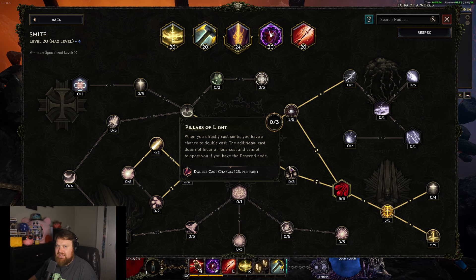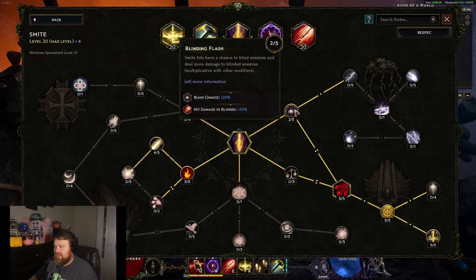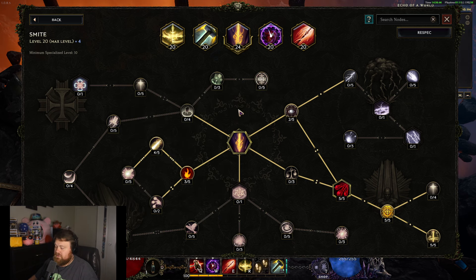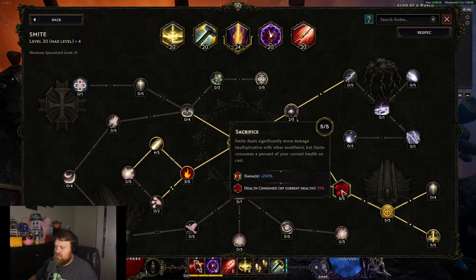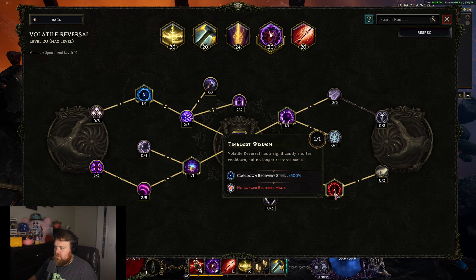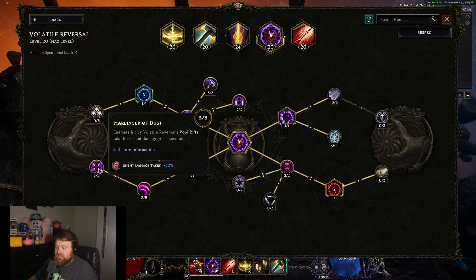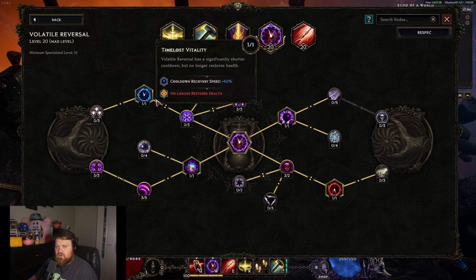For smite, if you're going for crit I max this out to get base crit as high as possible, then five points in Sacrifice and five points in Atonement. Do not take Pillars of Light — that only works when you directly cast smite; when your hammers are casting it, that double-cast chance doesn't proc. Two points in Blinding Flash gives a chance to blind plus a 20% multiplicative hit damage bonus against blinded enemies. Three points in Holy Fire and then as many points into Conflagration as possible. For a pure dot build, remove the crit nodes and pump Holy Fire and Conflagration.